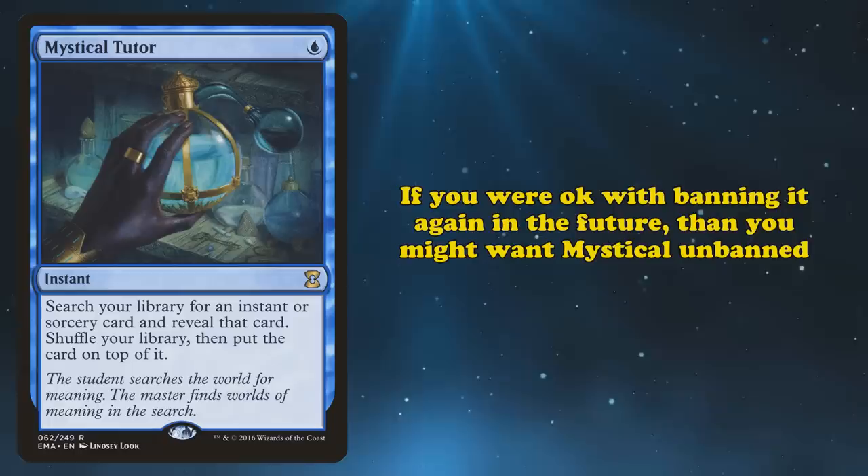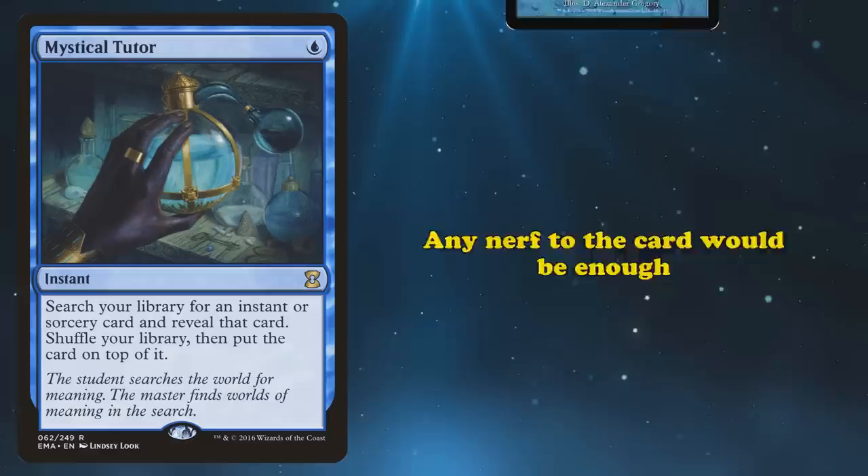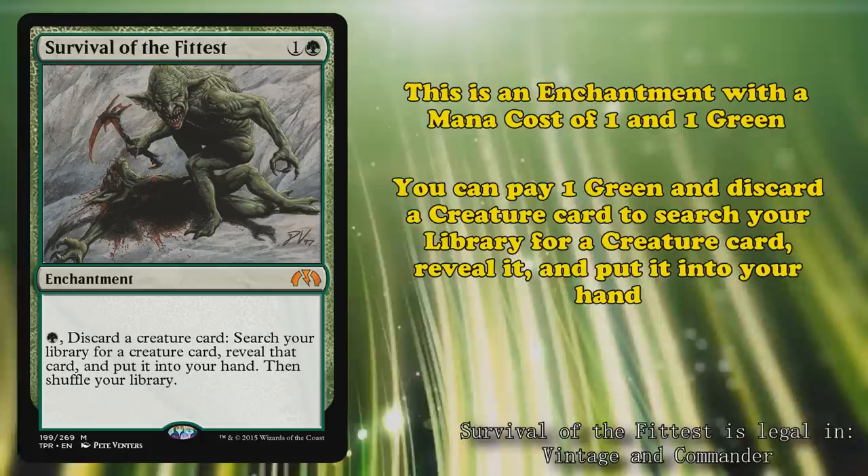How could Mystical Tutor be fixed to be unbanned? Almost any nerf to the card would be more than enough. Making it a sorcery would make it a slightly better Personal Tutor, and the card's not broken in Legacy. This would be more than enough to let the card be unbanned. Next up, we have Survival of the Fittest. This is an enchantment with a mana cost of 1 and 1 green, with the ability where you can pay 1 green and discard a creature card to search your library for a creature card, reveal it, put it into your hand, then shuffle. Survival of the Fittest was banned in December of 2010.